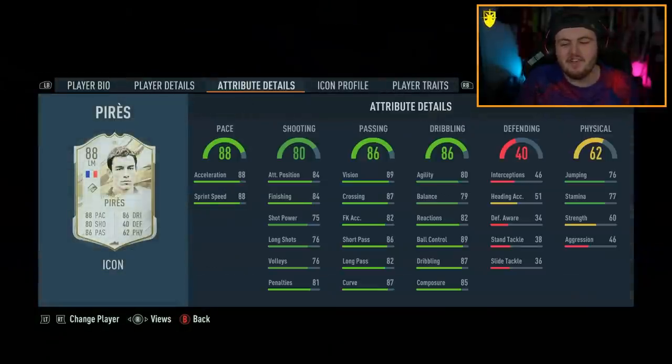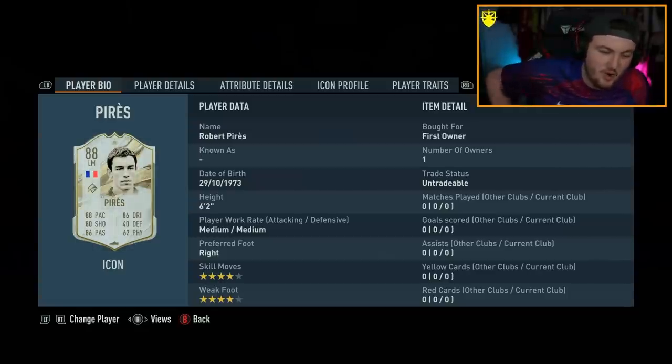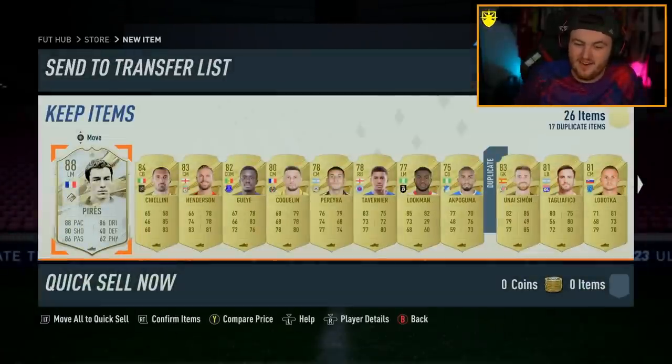EA have got me right around their little finger. Part of me really enjoys opening packs and getting icons guaranteed, so whenever EA drop a pack that's got a guaranteed icon or hero I am that idiot that buys it. I fail the IQ test every time and I'm exactly who they're trying to market to. I'm a moron basically - don't waste your money on these packs, don't do it, they're not worth it. However, let me have people give me money to open them all myself on my own accounts so you guys can see what you get.